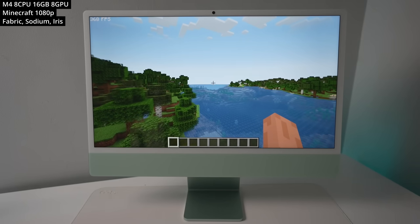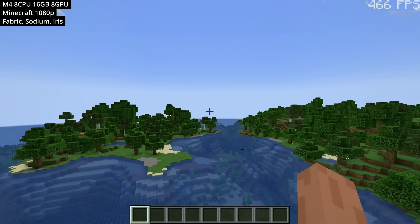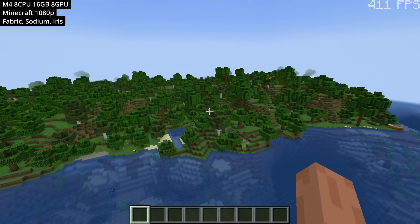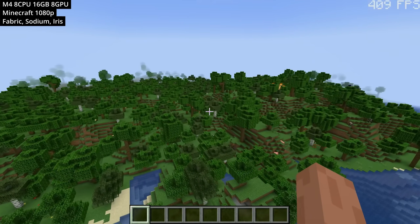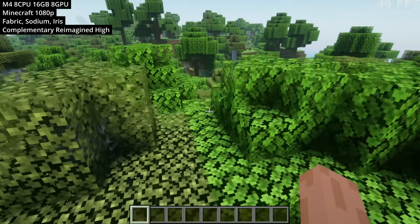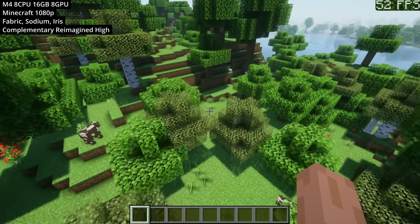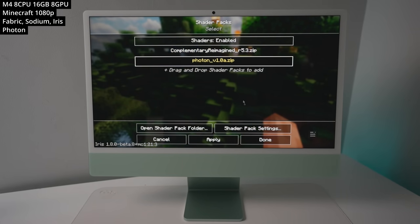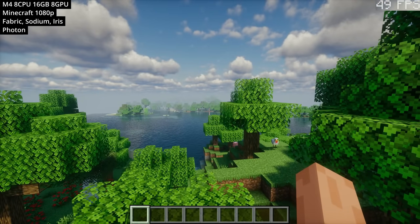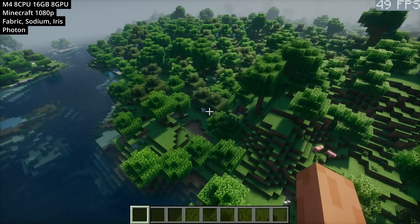Next is Minecraft. We're running the Java version through the Prism launcher using a native version of Java, with Fabric, Sodium, and Iris installed. We're getting about 400 FPS in a standard world. Testing complementary shaders at the high preset makes the world look completely different and much improved, but the frame rate drops to about 50 to 65 FPS. With the Photon shader pack at high preset — which makes clouds and water look amazing — we're getting a slightly lower frame rate of about 45 to 50 FPS.